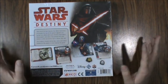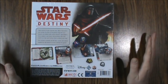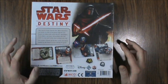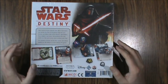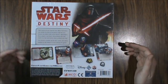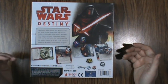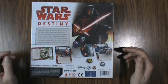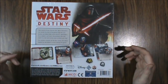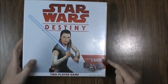Fantasy Flight made it, so the gameplay should be solid — they've done some amazing stuff with the Star Wars properties. This box features the sequel trilogy from Disney, but there are boosters and starter decks for other characters like Boba Fett and Luke Skywalker. It uses number one protective sleeves, which are standard trading card size. Let's open it up and see what we've got — 48 cards and 16 dice.